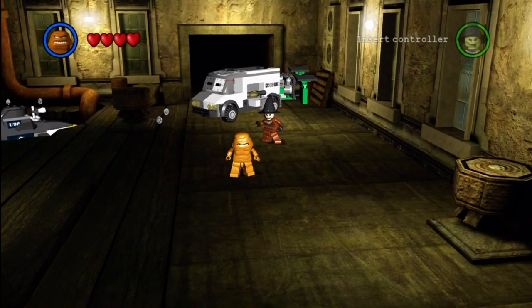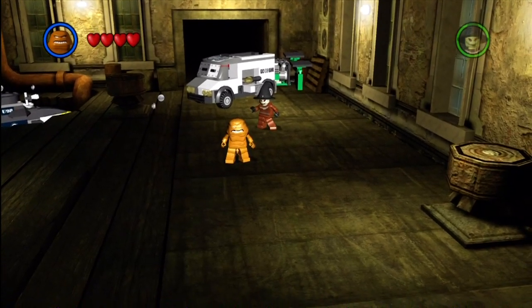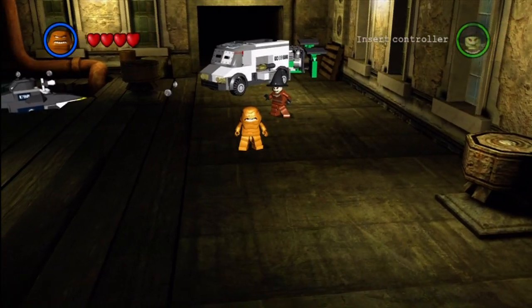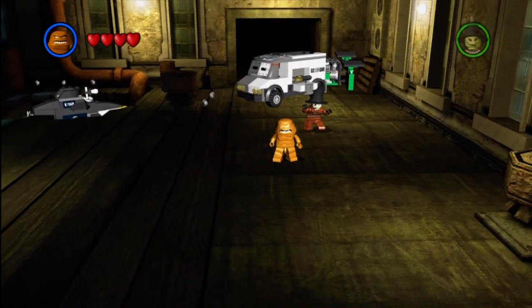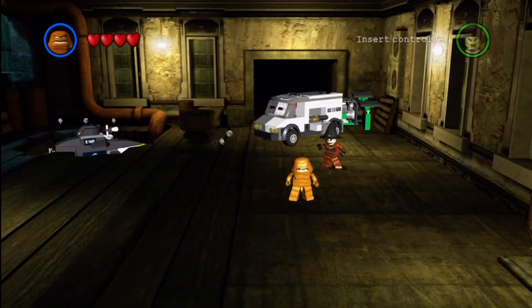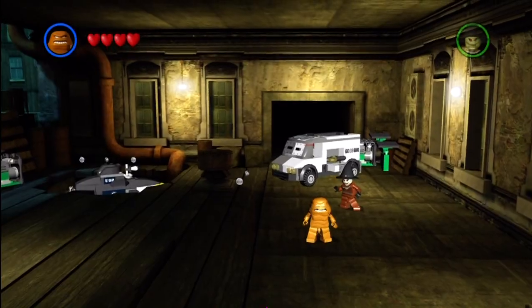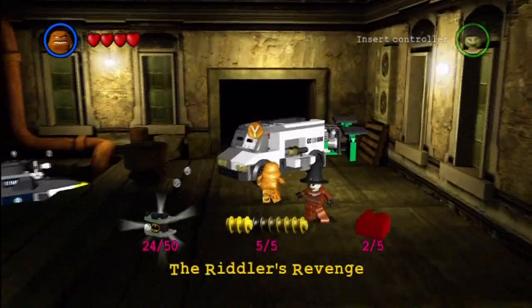What is going on everybody? My name is Blitzwinger and of course, welcome back to another episode of LEGO Batman 100% walkthrough, aka the minikit and red power brick guide. Today we continue to the third mission in the Riddler's Revenge set of missions. So without further ado, let's get rolling.